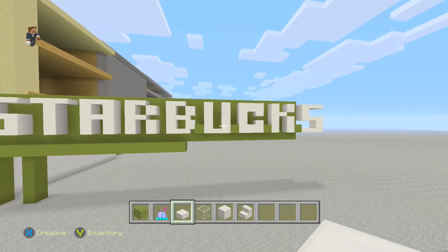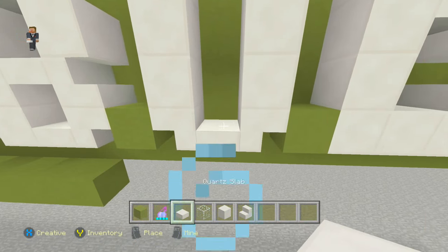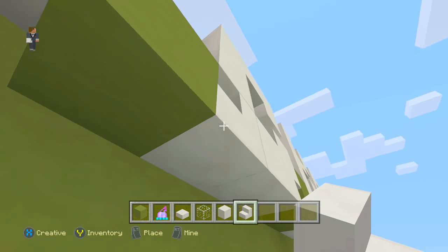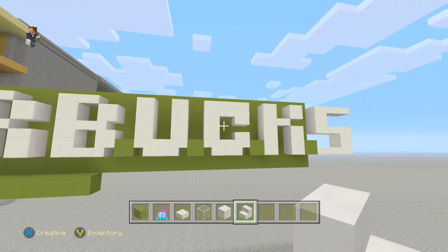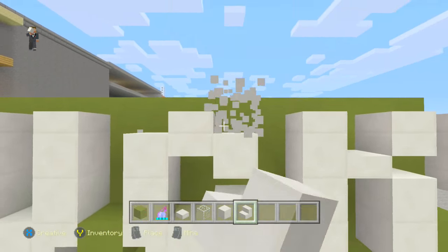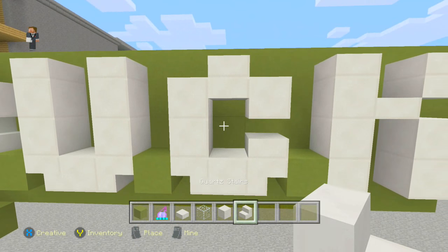One thing you could change for the U: destroy two blocks and place stairs underneath, then place a slab on top for a nice curved U. For the C, if you want it to curve more, destroy two corner blocks and place stairs underneath pointing inward — the C becomes more curved. It's up to you whether you add those changes or not. Destroy the two corner blocks and place upside-down ones to complete the look.